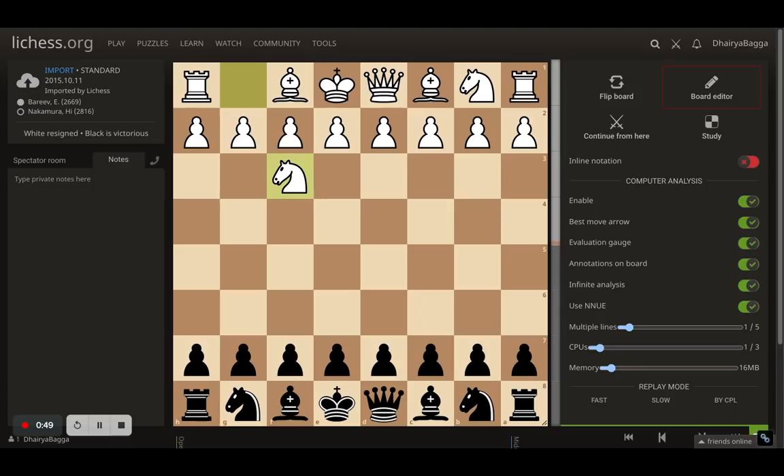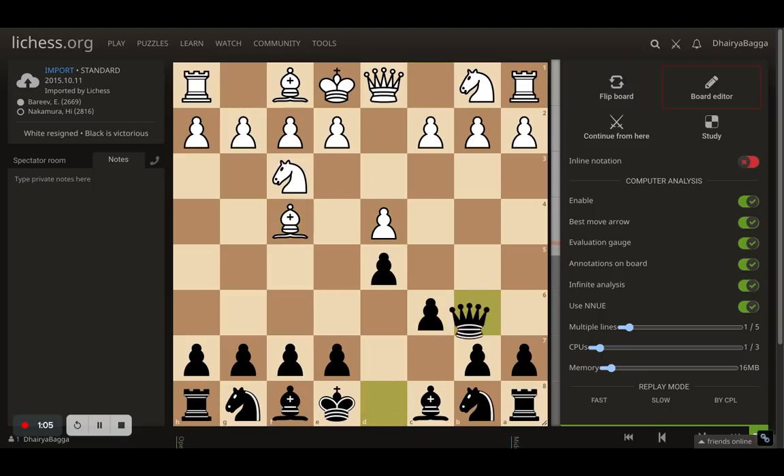Bariv starts with knight to f3 and Nakamura goes with d5. You might think it's not the London system, but it gets converted into one once d4 and bishop f4 are played. Here Nakamura responds with c6 first. Bishop comes to f4, and now queen to b6 — that's always the idea whenever the bishop is out early. You want to put your queen on b6 and attack the pawn that's weakened because the bishop left its safety.